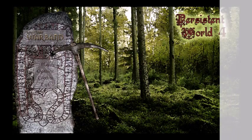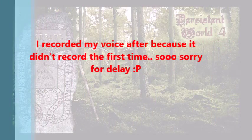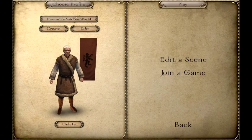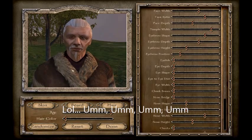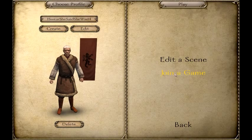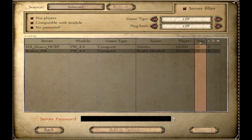This is Mount & Blade Warband Persistent World 4. You press play, then you can click to create or edit your character - write your name, create your own face, press done. Then you can join a game. I'm going to play on the Avalon North America server, so it's going to connect.